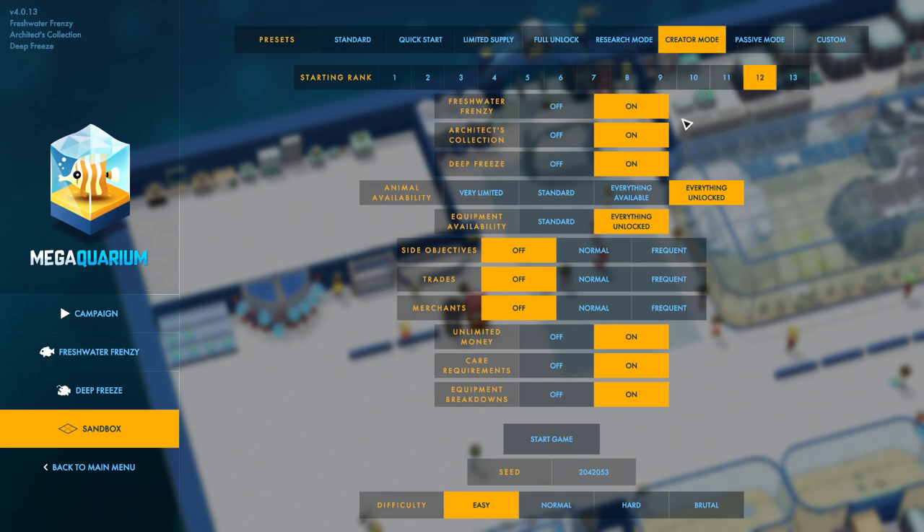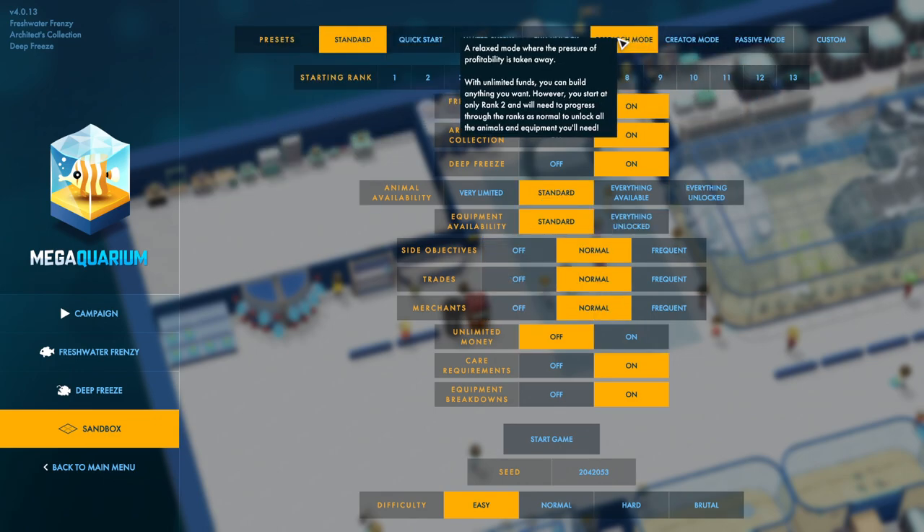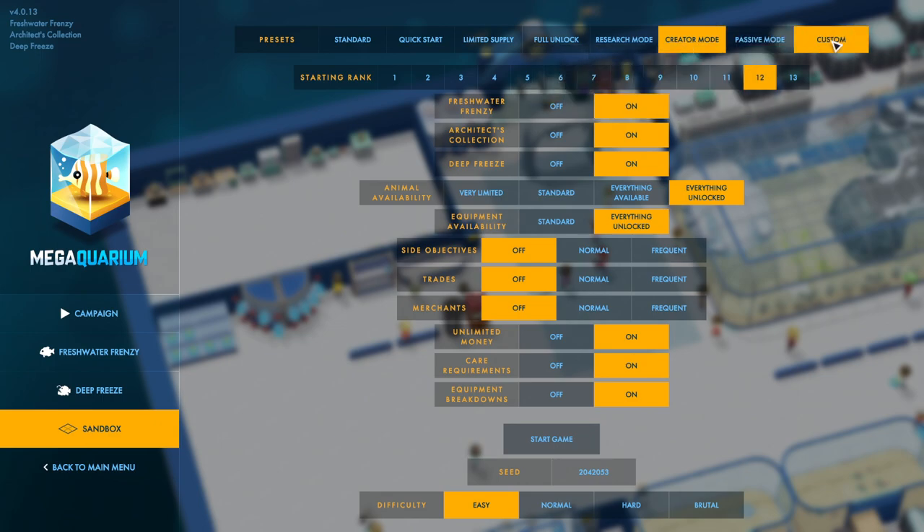As you probably guessed, I was reading off the Steam store page at that point. Here's a quick look at everything you can get in sandbox mode. You can sort of adjust this any way you want — standard, research, creator mode, or you can just customize it and pick whatever you like.